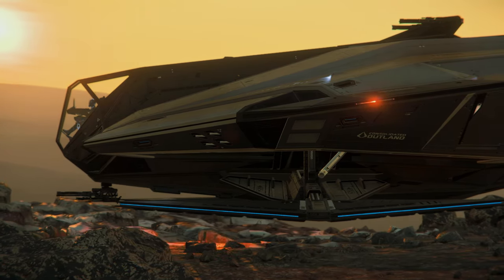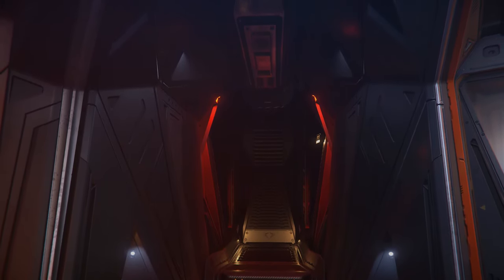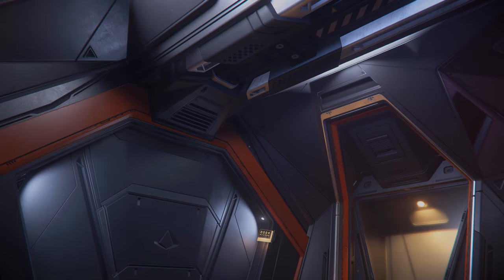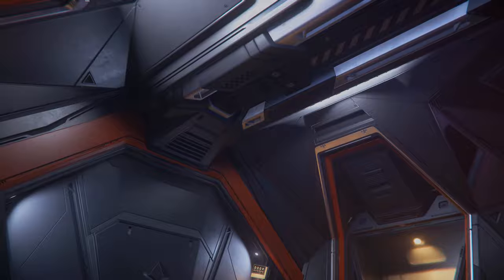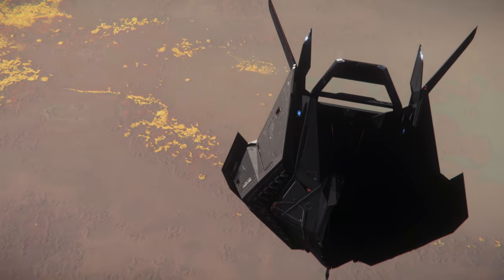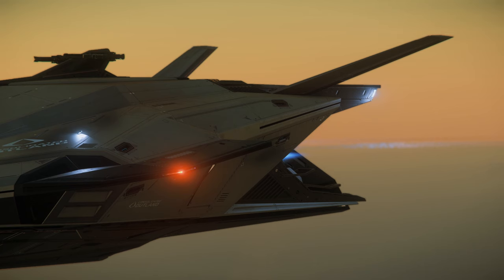Diversity in ship design is something I hear people asking for a lot in Star Citizen — too many wings, they look like airplanes, it's too generic. Consolidated Outland says nah, we came here to mix things up. Here is your Space Tomato review of the Consolidated Outland Nomad.